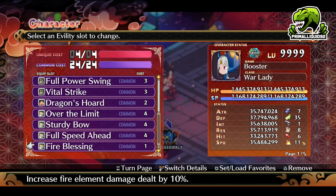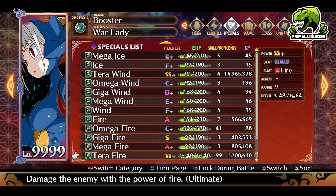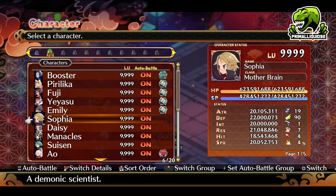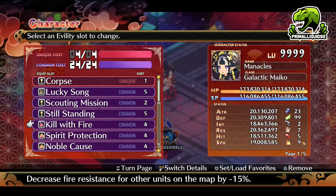Obviously we are not gaining the benefit of Dragon's Horde right now because I have removed my equipment to show you this method. We have Over the Limit, which increases attack by 50%. Sturdy Bow — accuracy rate is minus 50%, but increases damage by 60%. Full Speed Ahead — attack power extra 50%, accuracy minus 30%. Then we have Fire Blessing for our last slot, since we have one slot left over, and it increases fire damage by 10%. Also, you are going to need Terror Fire — you can either use Terror Fire, Terror Wind, or Terror Ice. Just whichever one you use, make sure you change the evilty Kill with Fire on your supports to kill with whatever element you are using.